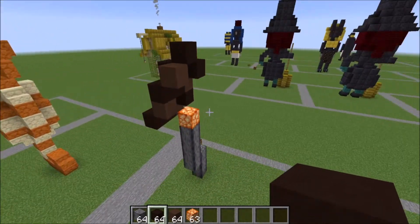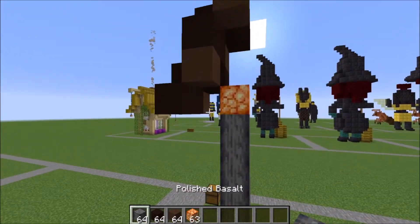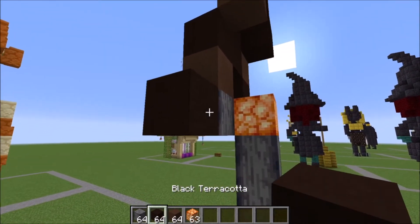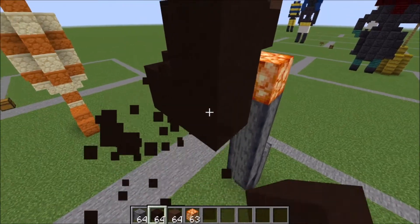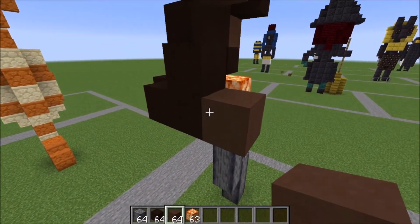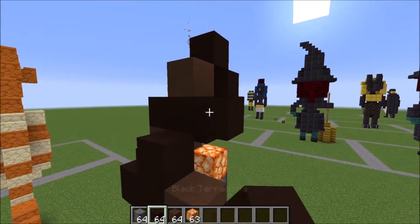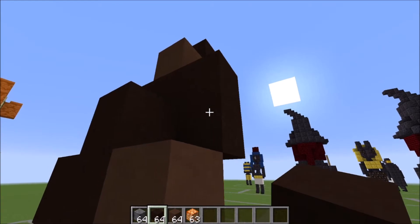Let's move over to this side. We're gonna place a helper block, go one, two, and make that L shape with the black, then a brown right here. From here we're gonna bring this over one, two, and down one like this.